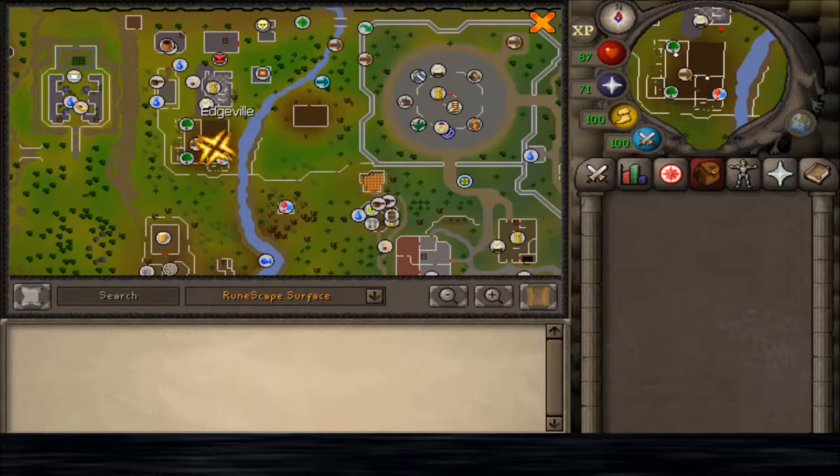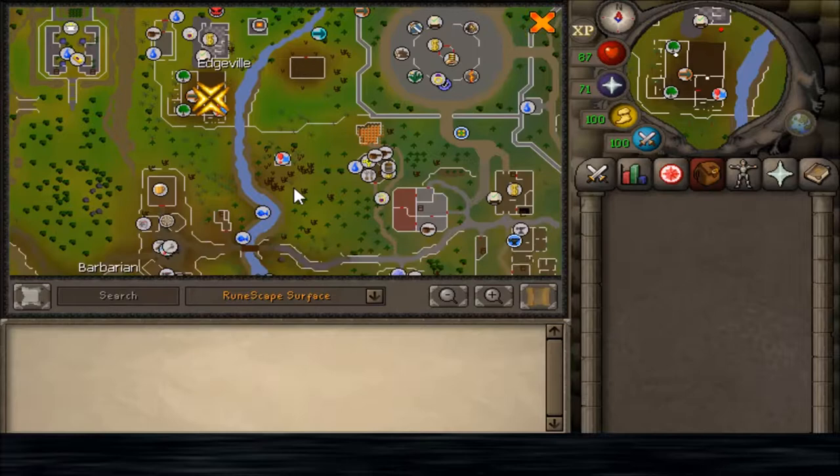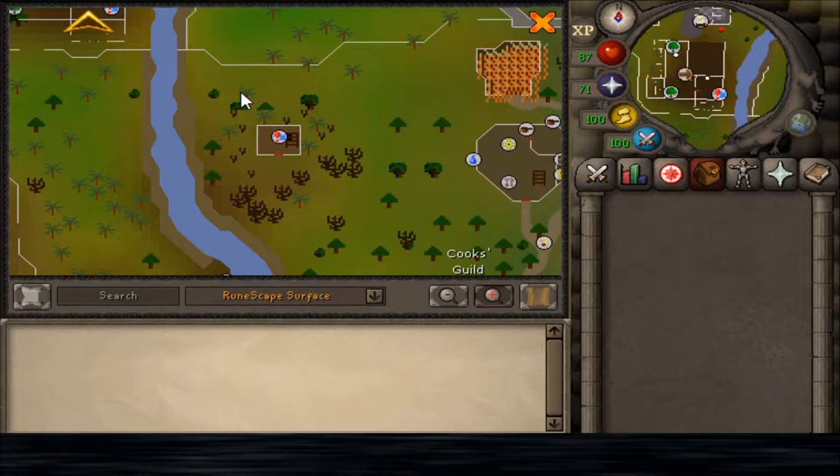In this video I'm going to show you how to get to Hill Giants in free-to-play using the Edgeville Dungeon. I'm also going to show you where the Brass Key spawns. The Brass Key is nice to have because it allows access to this building right here, which brings you directly to the Hill Giant lair.